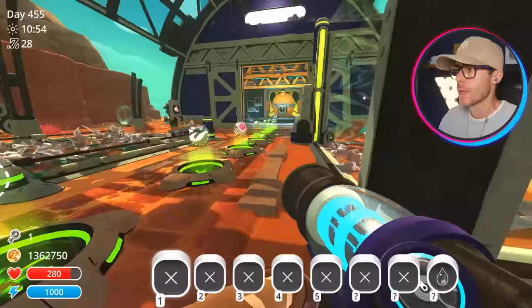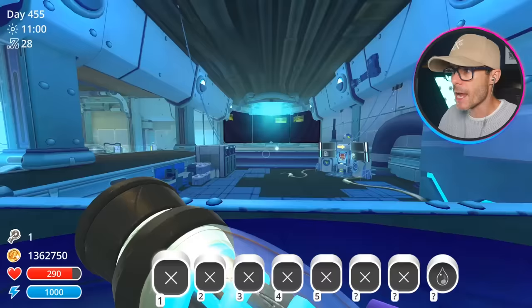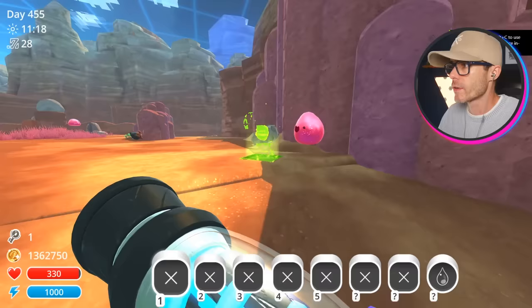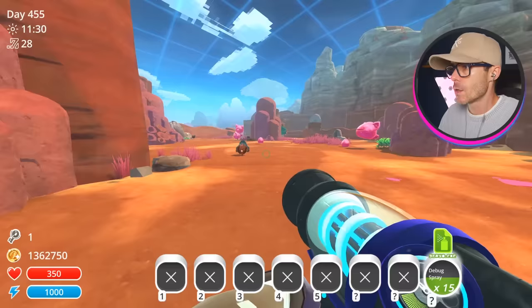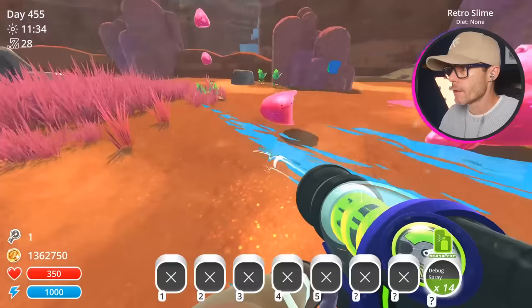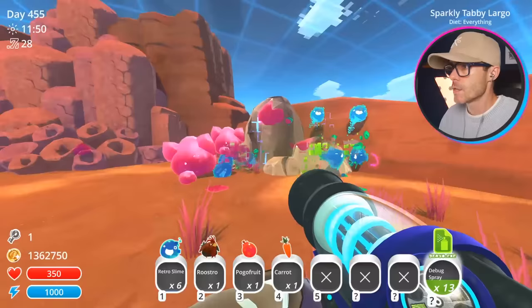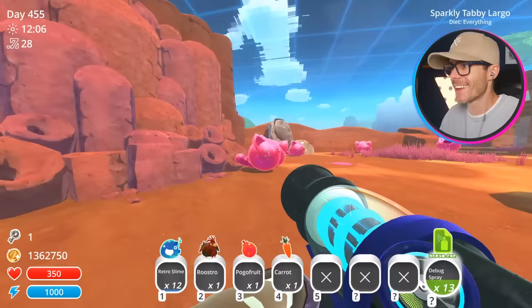The next thing I need to get is a manifold cube. The only place I know where to get those is out here at the lab - the slime-ulation. I need to give my tar a nickname - I want you guys to come up with one and we'll name him in the next video. Got ourselves a bit of debug spray, need to shoot this ditto guy. Got one retro slime - ditto slimes are the best.